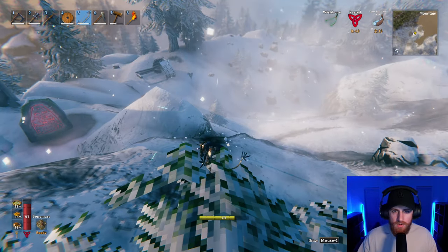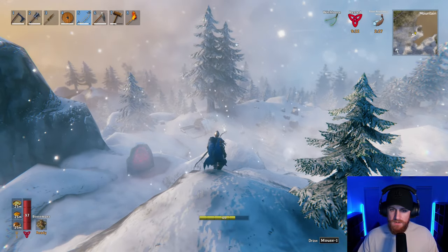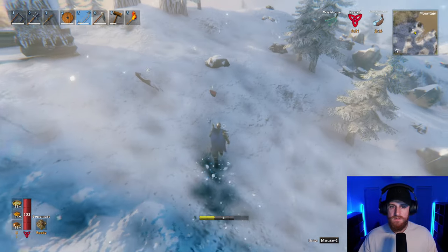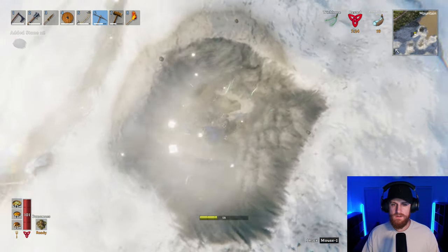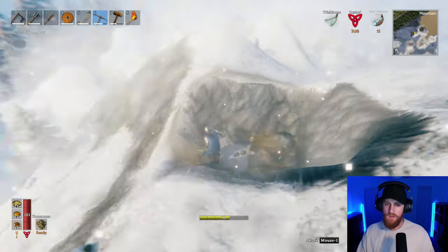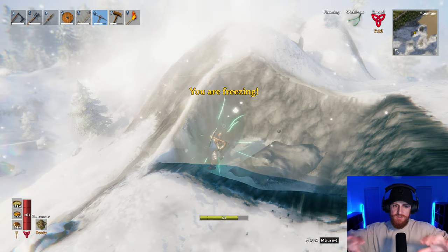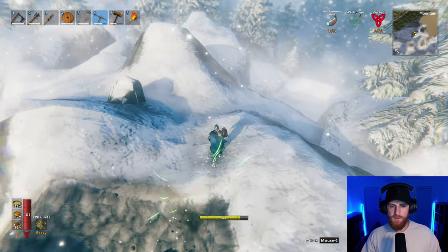That's a wolf — where did it come from? It's by itself though, I'm going to risk it. I killed the wolf — revenge! Silver! Let's go! Hell yeah! Hopefully it's a decent size. I think from memory you can pop the silver, so I'm going to extract all the stone around it, see how big it is, and then see if I can pop it. That should be fun.